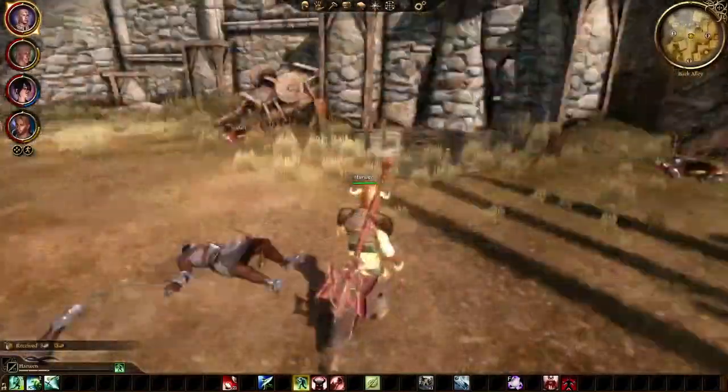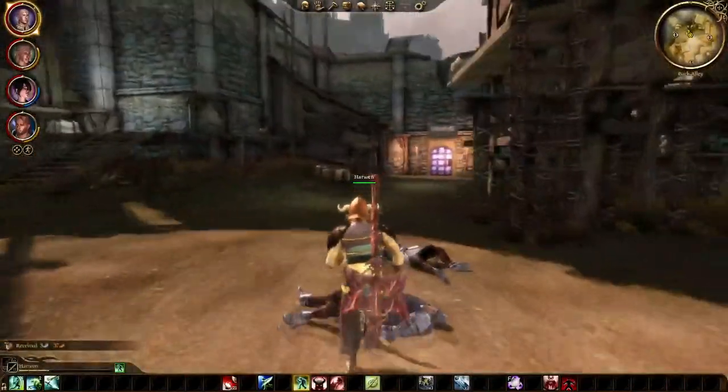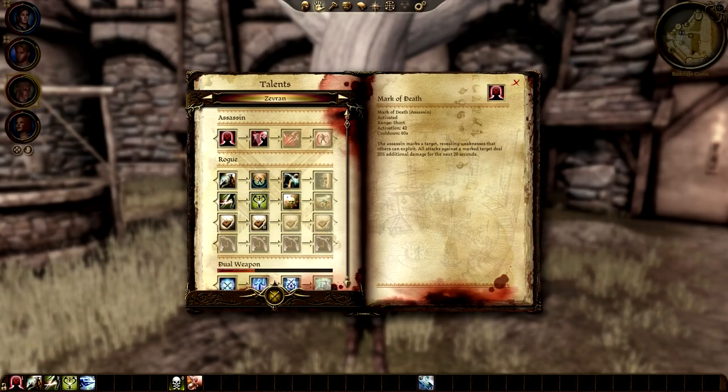Zevran starts out with the Assassin Specialization, so he also has some talents unlocked from that tree in addition to the Rogue and Dual Weapon trees. From the Assassin tree, he starts out with Mark of Death and with Exploit Weakness if he's level 11 when you recruit him. Mark of Death makes all attacks against a marked target, including spells, do 20% more damage. Exploit Weakness is a passive that makes the Assassin do more damage per backstab based on their cunning score.